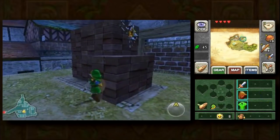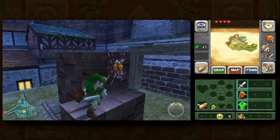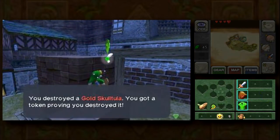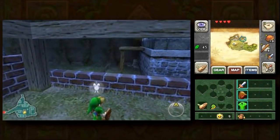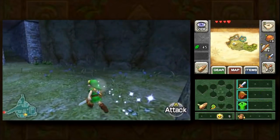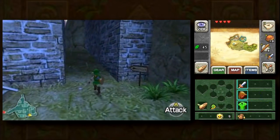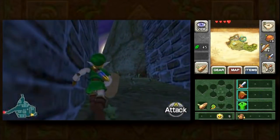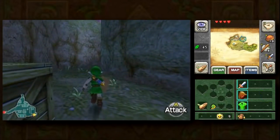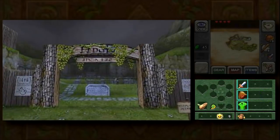And this is our last Skulltula in the village. That should put us at nine and we'll get a couple in the dungeon later. There's one up here in the graveyard, but we're not going to be able to collect it yet because we do not have a boomerang. I'm going to see if my tea has cooled down appreciably yet. Wish me luck.